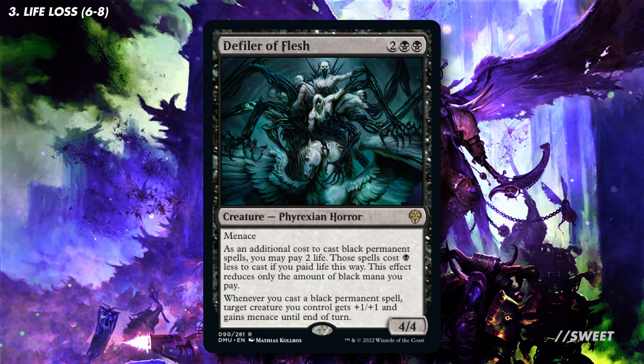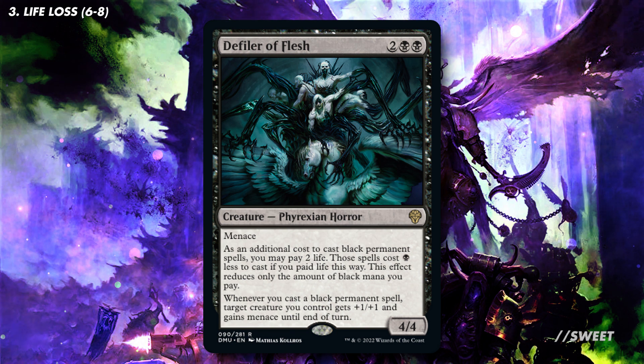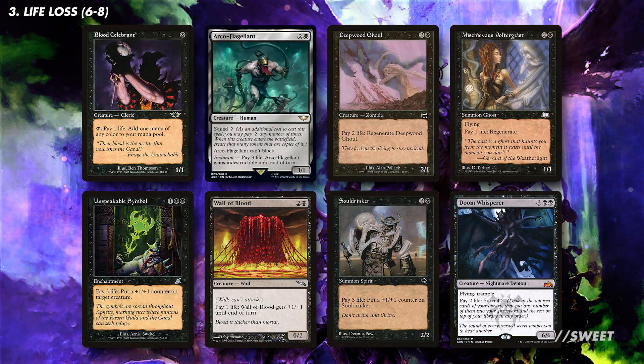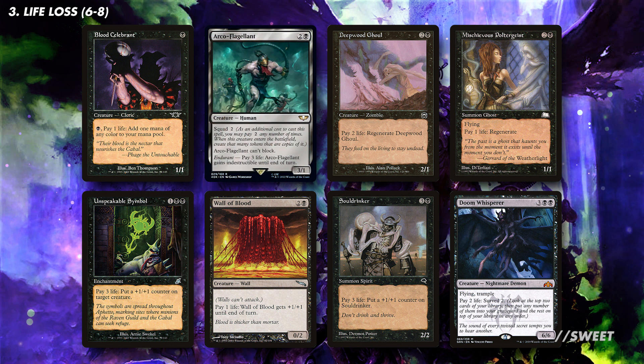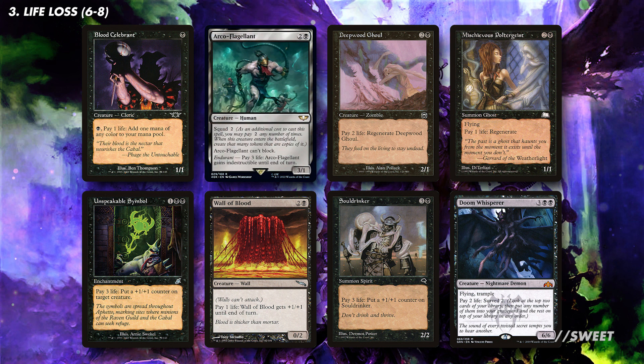Then we also have Defiler of Flesh, which is like Crick's little brother — still a very solid card and a great way of ramping out our permanents while letting us lose some life. Then we have a set of cards that let us pay any amount of life. We really don't care about the effects that they have, as most of them apart from Doom Whisperer aren't that great. What we care about is lowering our life total as quickly as possible. These are instant speed as well, so we can use them right before we go to our end step, meaning we're only exposed for the shortest amount of time possible.